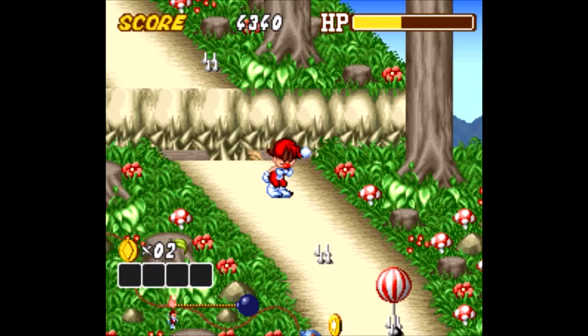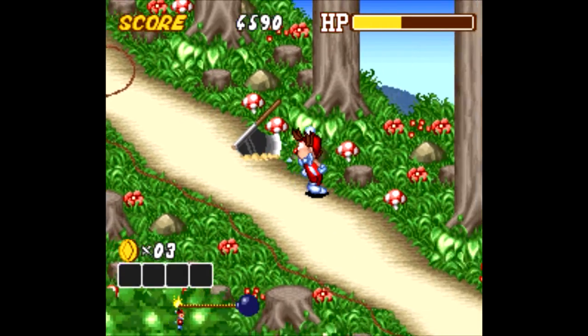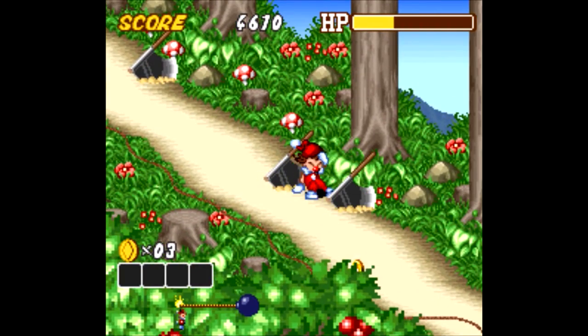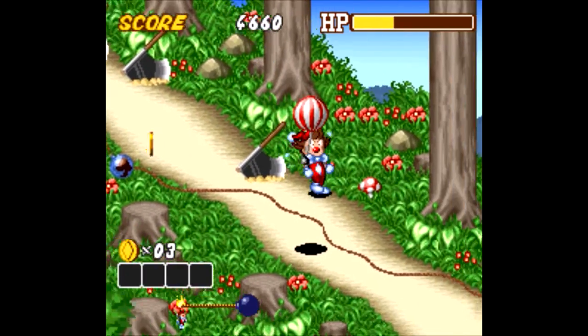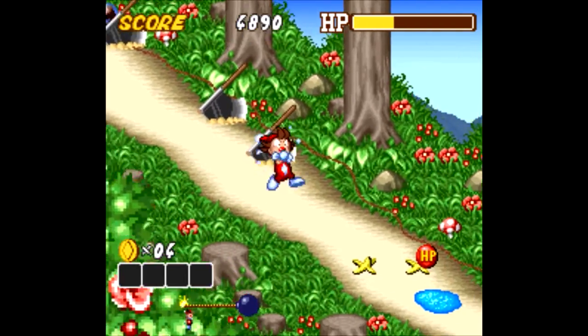I wonder what the deal is with this game. I can't even jump over these pits. He got scared when he saw the axe. Where did these axes come from? Donkey Kong. All four of the face buttons do the same thing — jump.